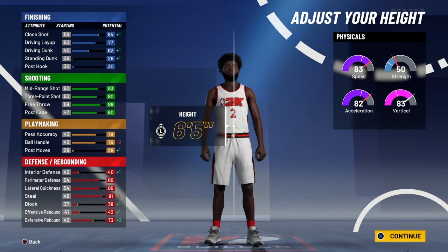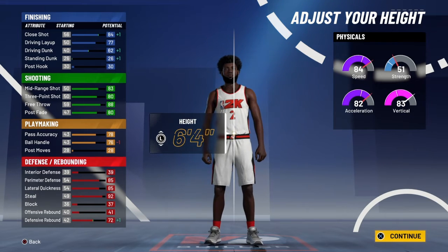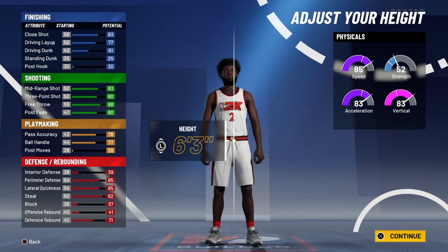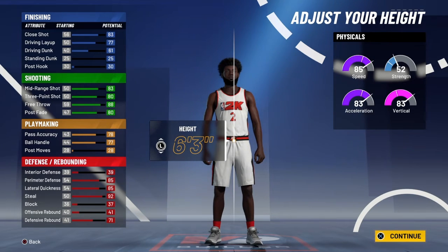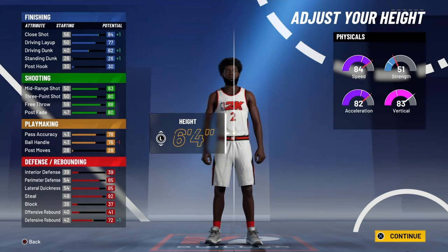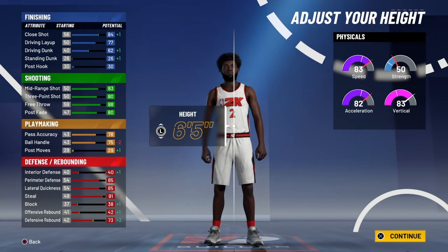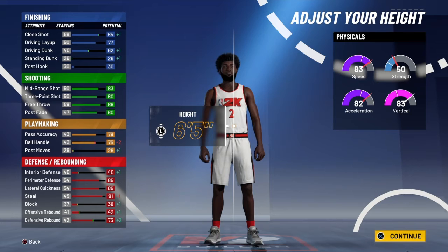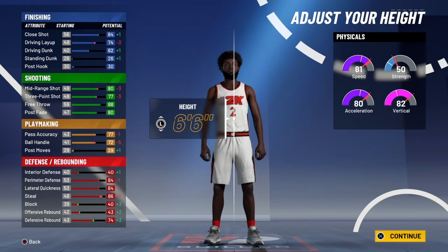When you make him 6'5", it'll drop down. You're gonna put him at 6'5" — I'll tell y'all why. For spot ups, you don't make him 6'3" or you might as well make a dribbling build. The point guard has better attributes and badges, so I'm making a tall point guard. At 6'4", you're looking at minus one ball handle — it's not a dribbling build so that's fine. At 6'5", minus two ball handle — you don't need it, minus one on steal, and look at all those other pluses. It's pretty tall.